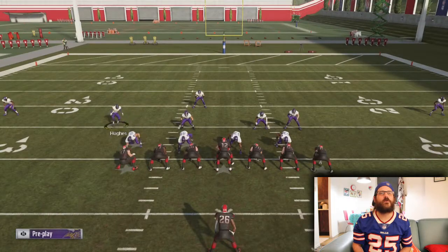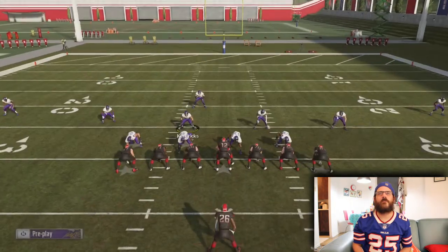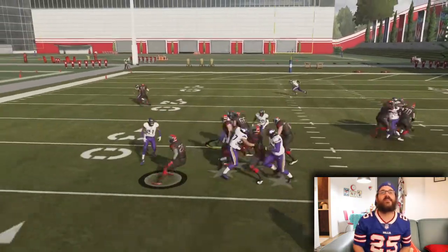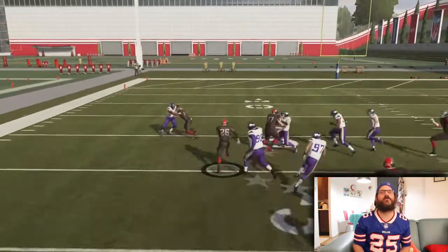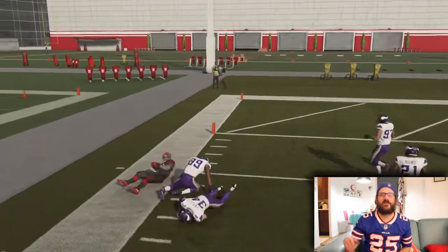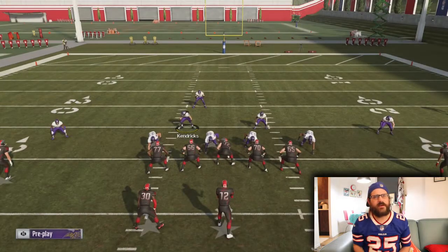Don't get me wrong — I'm still gonna get bombed, and crossing routes can be a big problem with this Cover 3 as well. They say they kind of fixed a lot of that. I think they fixed it with the Cover — wow, what a move. I thought I had him, but those spin moves put me in the spin cycle. The AI is gonna burn me there; he just made a nice move to beat me.